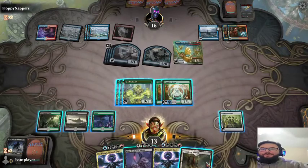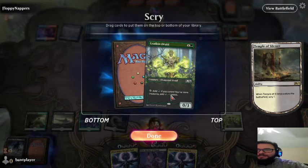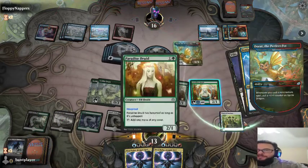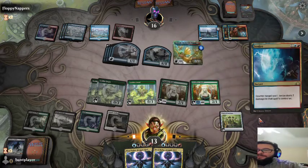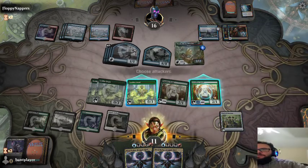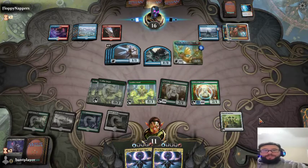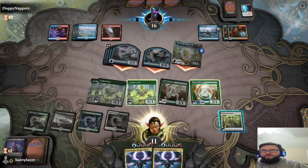Alright, so we drew a land — that's exactly what we wanted, right? Nice. Now I can cast my big dude, but I don't think it's going to do much. Oh my goodness — countered! Did not expect that in this deck at all. But pretty good. It also deals three damage to us. Yeah, I think we lost this one, guys. But that's okay — you can't win every time, because that wouldn't be fair. So we'll take this loss and maybe do one more game to finish this video.